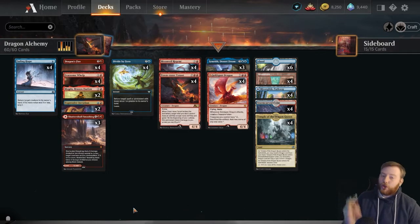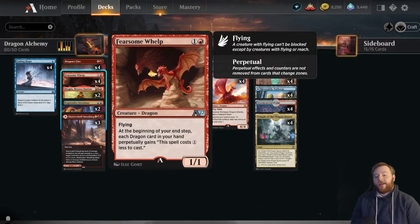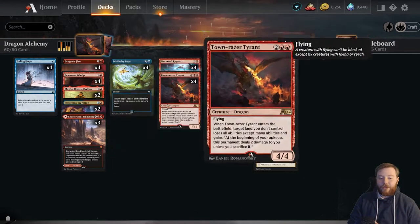The dragons got two big cards. The first card we're going to talk about is Fearsome Whelp. Fearsome Whelp is one in red — it's a dragon, 1/1 flying. At the beginning of your upkeep, each dragon in your hand perpetually gains this card costs one less to cast. This card is actually a huge get for the deck because it allows you to play a lot of bigger cards and actually curve out still, and not skip the early turns or have some weird, more clunky draws. If this thing ever sticks on the board, it gives you a huge mana advantage. If this thing gets two dragons in your hand, it's paid itself back on mana, and then often eats a card from your opponent as well. So Fearsome Whelp, if it gets one trigger off, is actually just a huge powerhouse — and heaven forbid you ever get two.